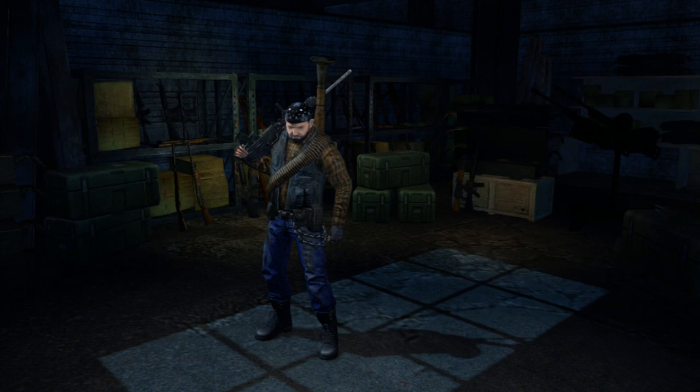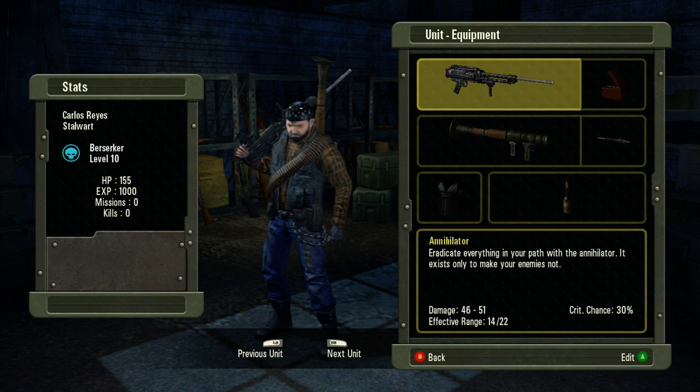Hello, this is Reed Livingston, producer for Falling Skies: The Game. Today we're going to talk about some of the different classes and abilities.